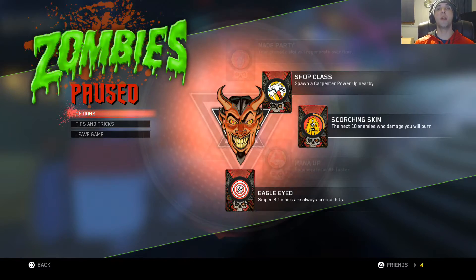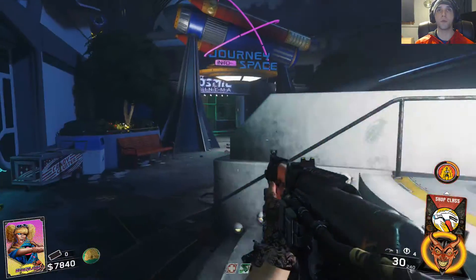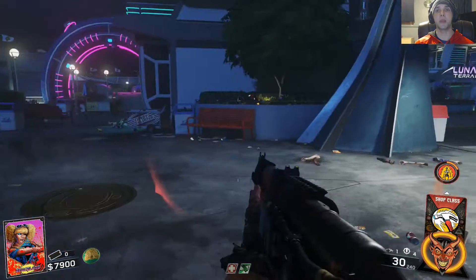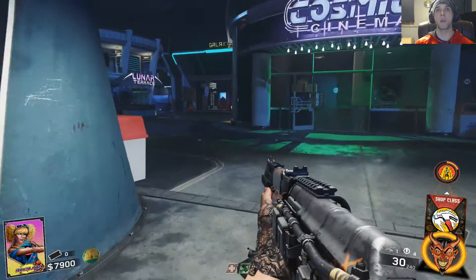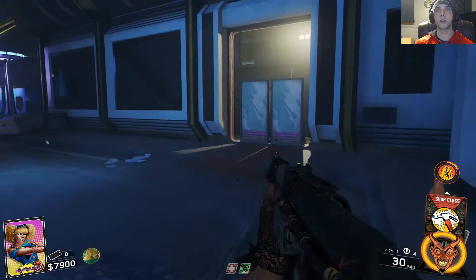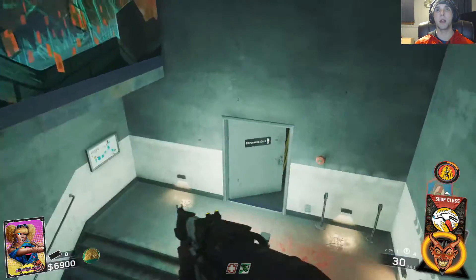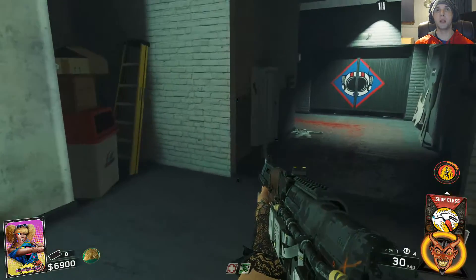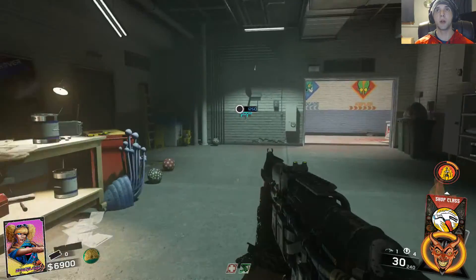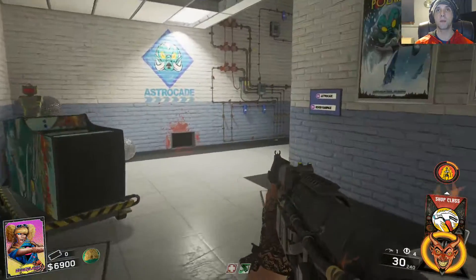We're going to go back to our trusty spot over here. If you are here, we're going to go to Journey into Space. We're going to purchase this door and go down to the basement. Down the basement all the way over here — there are some weapons you can buy on the wall.